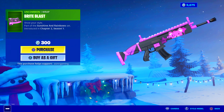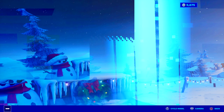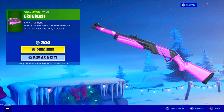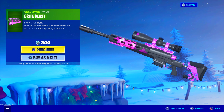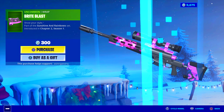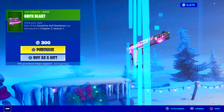Bright Blast is a new wrap for the new Bright Blaster skin. It has a teddy bear on it, and the colors are mostly pink, purple, and black. A very unique wrap style, part of the Sunshine and Rainbows set, available for 300 V-Bucks.